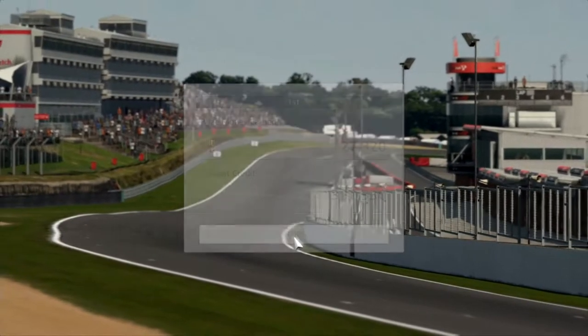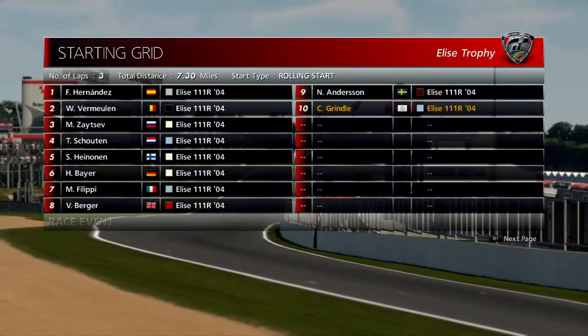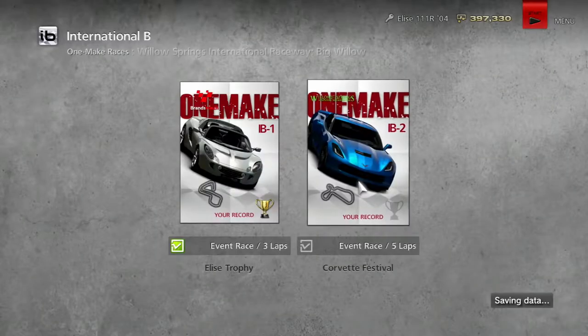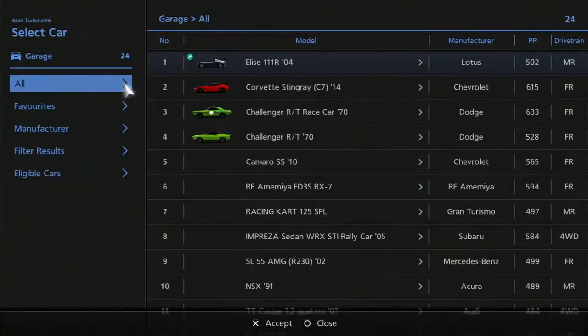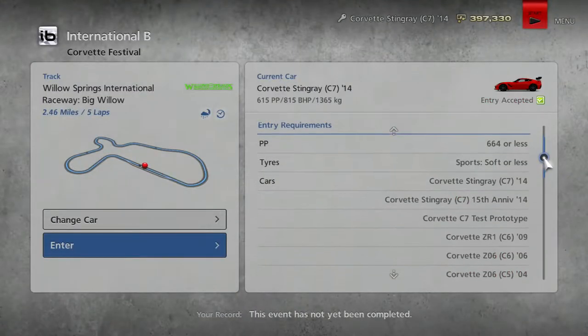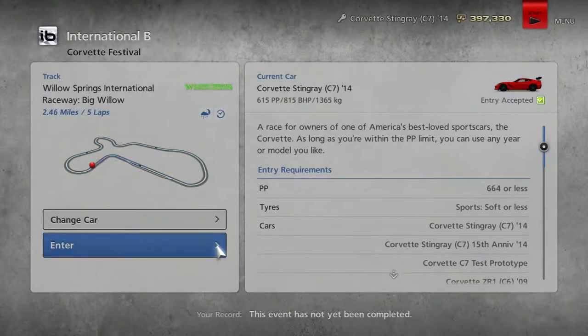Next up is the Corvette at Willow Springs, which is going to be really fun. Let's see our bank balance get back up above 400,000. Where is our Corvette? Sports softs or less — we've got sports hards on now. That might be a bit difficult with 800 brake horsepower at the wheels, but we'll see how it goes.